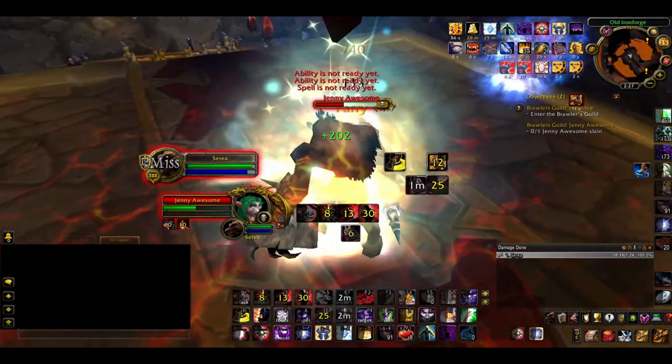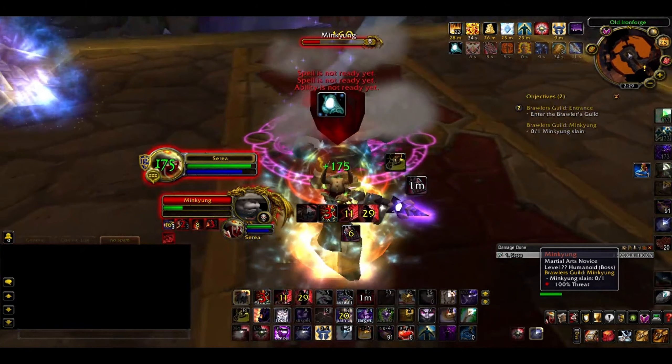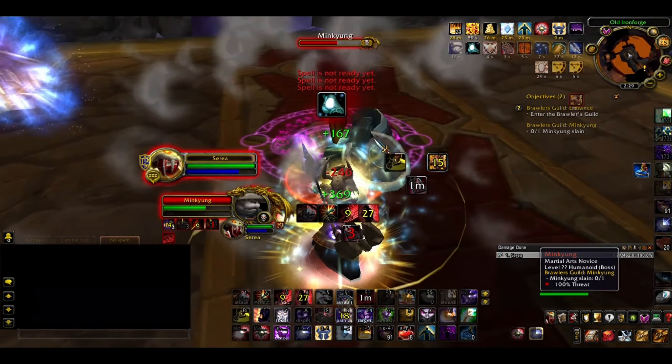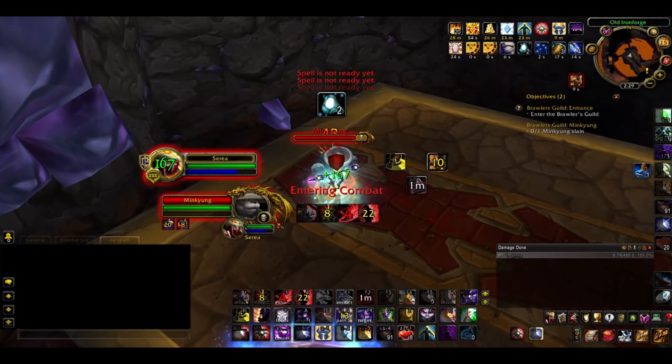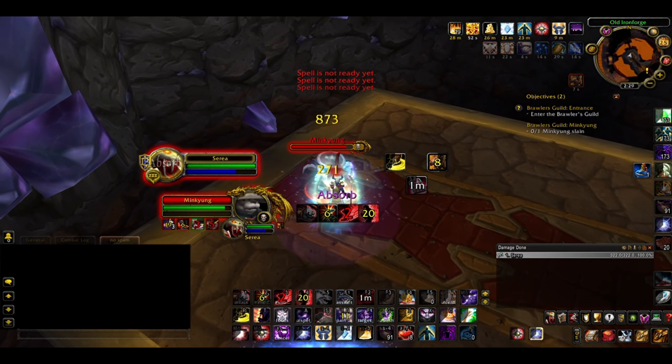The following opponent is Mink Yong, a panda monk. It knocks you up and back and casts Regrowth — simply interrupt or dispel them. Sometimes it randomly bugs and resets, as you can see here.